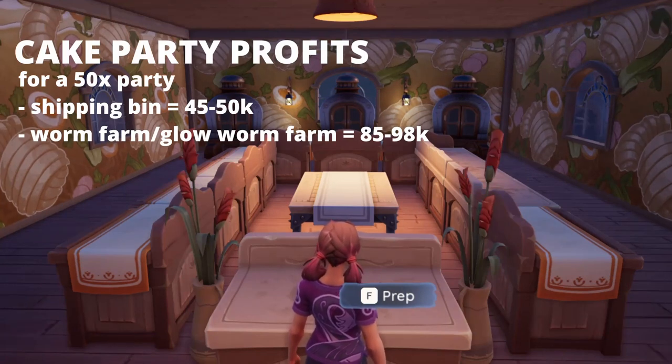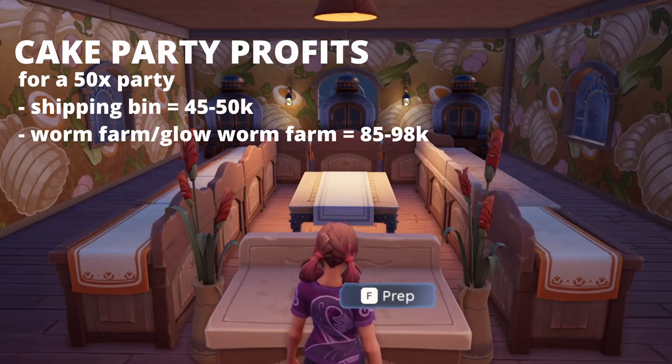Onto the profit side of a cake party: each of the 15 people in the cake baking party will get 150 cakes each. Using star quality jams and star quality blueberries means these have a higher chance of being star quality, and star quality cakes sell for much higher than a normal cake. There are three things you can do with celebration cakes once you've finished your party. You can put them into your shipping bin and earn around 45,000 to 50,000 gold, however there are easier ways to get more money. You can put your cakes into worm farms, which will earn you about double the amount of gold.